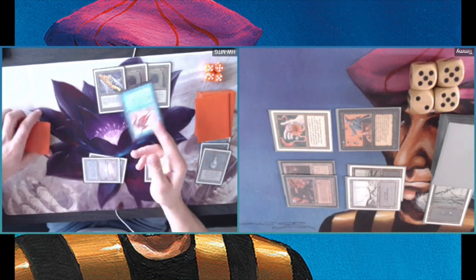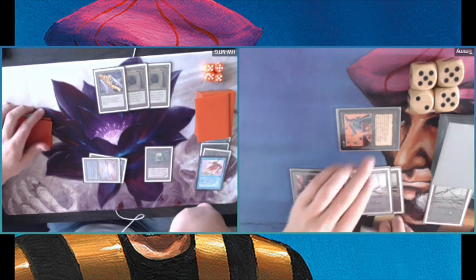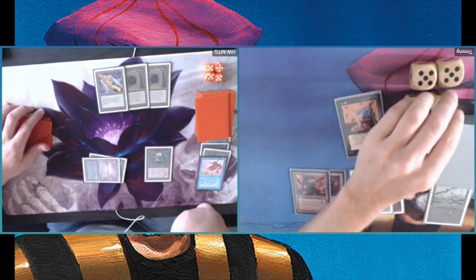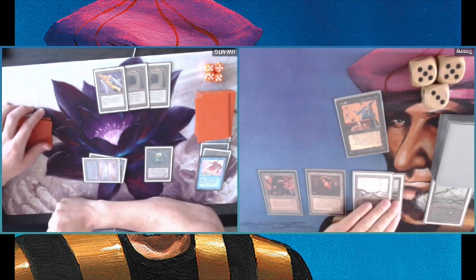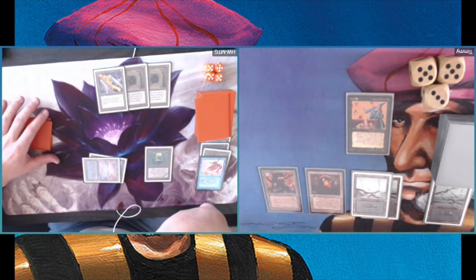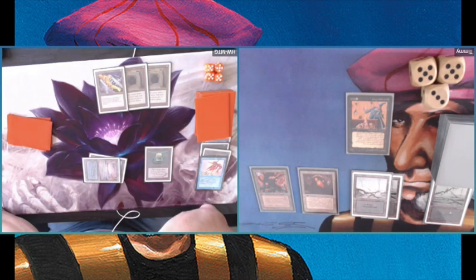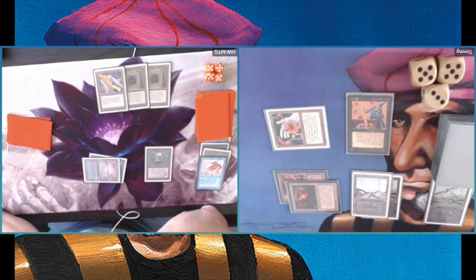Let's see what my opponent can do — all I need is one more go. And there's a Boomerang. That's setting me back again — a ton of damage for me, and he's going to get another nice draw step with three cards, potentially finding what he needs to lock this game down. When I play against these decks I have to get rid of those Howling Mines.